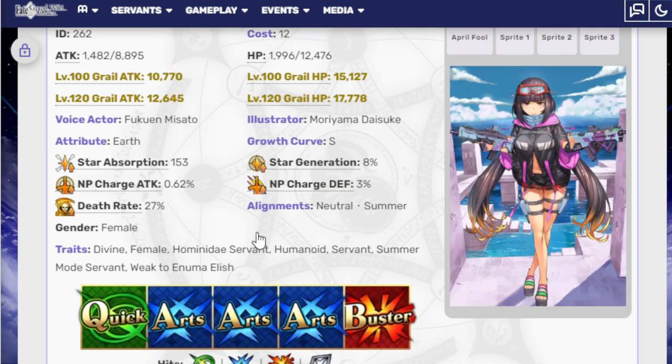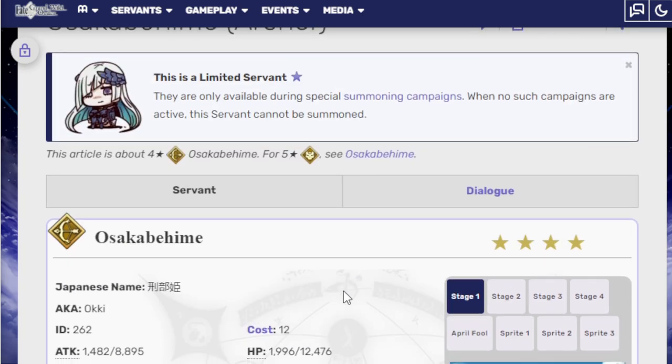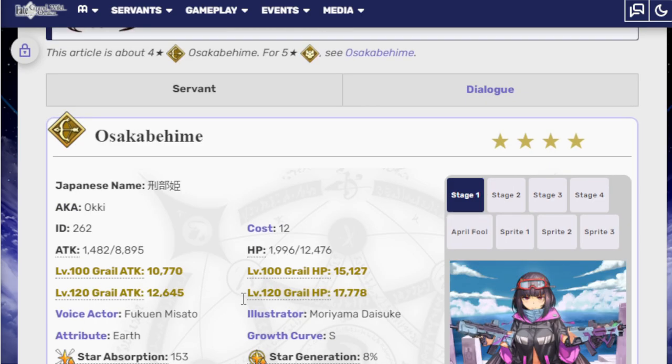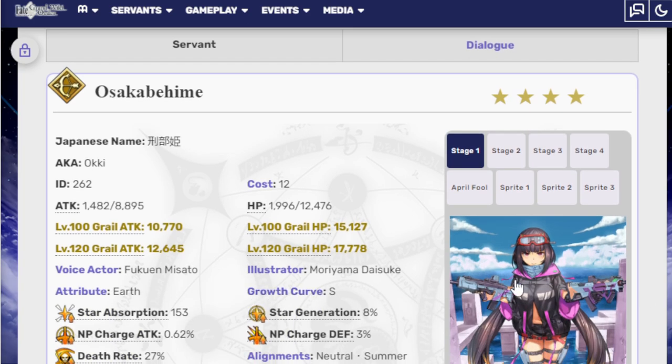She's a weird unit, always been a weird unit. In theory her cooldowns are fine, but she doesn't really have a way to increase her NP. She's nice to look at if you have Osoka Bohemia — nothing wrong with that — but there are better buster options in general. You really only want this one because you want your FPS waifu.